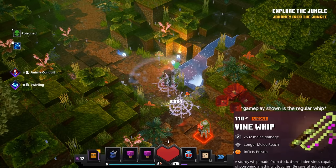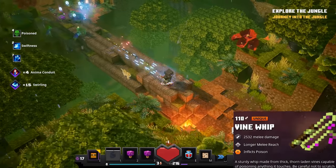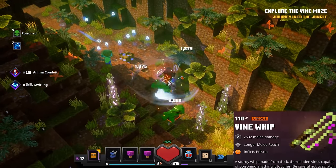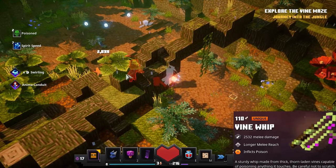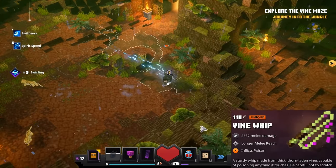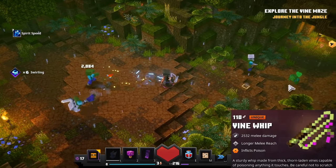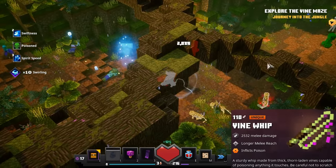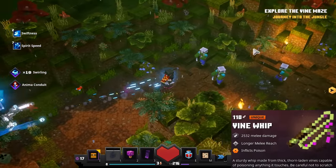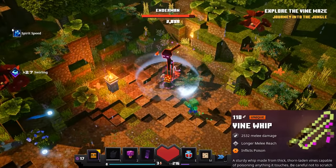Then we have the Vine Whip, which has a unique trait that inflicts poison on hit — a very unique type of trait because we don't see any enchantments that make you inflict poison. This weapon has good base attack damage and a decent attack speed, but what makes it really shine is that it combos on every single hit. So if you get Swirling or Shockwave on this weapon, you'll be activating those enchantments on every single hit. Combo the Vine Whip with the Death Cap Mushroom and you'll do so much damage, though you'll need to walk right up close to mobs before attacking since it has a very awkward long-range attack style.